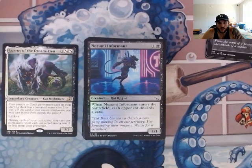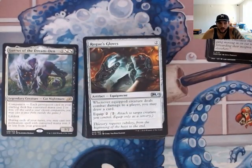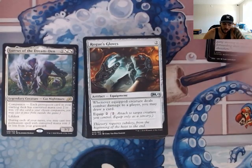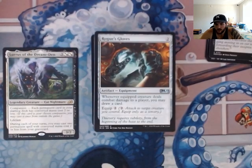When creatures enter the battlefield, our opponents are going to discard a card. Don't worry — we're going to sacrifice them anyways, and then we're going to replay them. We have a few of those. Rogue's Gloves — deals combat damage to a player, you may draw a card. Super important. With some of the mill that's in here, you want to make sure that you have that option to draw a card. You may get down to the end and be like 'holy crap, I just drew my entire deck,' but a lot of those draws are optional.